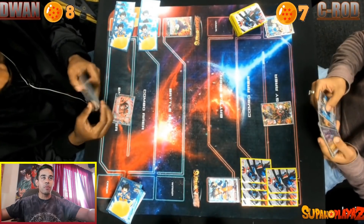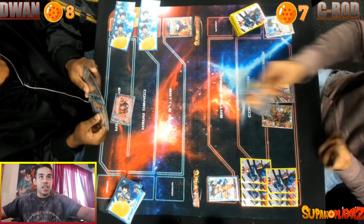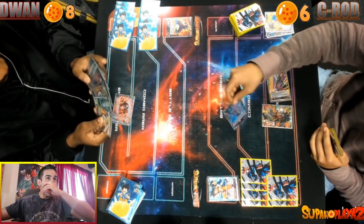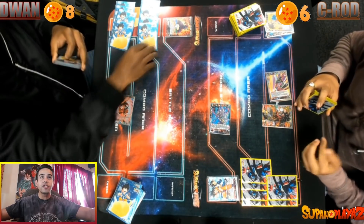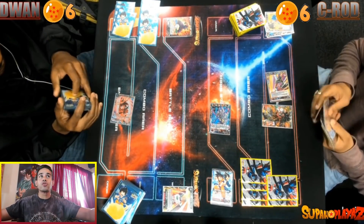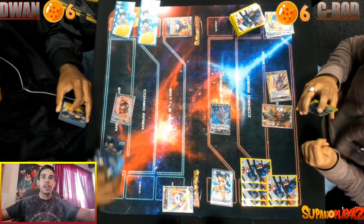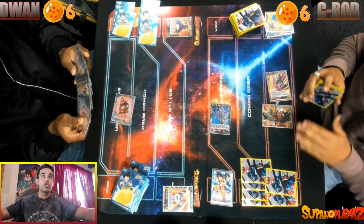He passes turn, so I take some free life. I reveal Goku, draw two, and drop myself from seven to six. I use one energy — since I have a dual color red-yellow — to pay just one energy for Beerus, a 15k crit. Duan takes it, dropping to seven. I pressure more, and he takes that too, making it six to six. Duan uses the Piccolo ability to reveal, then puts the Vegeta the Cruel under his deck and draws two cards.